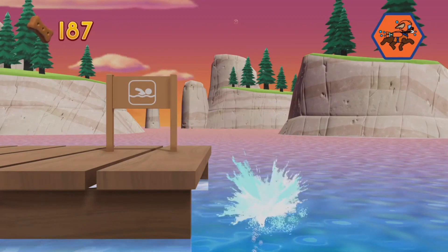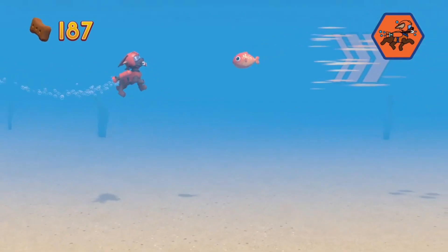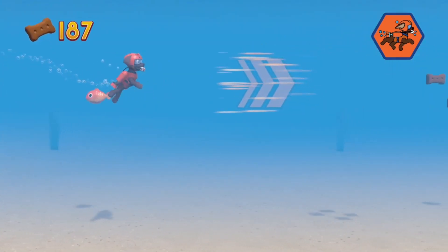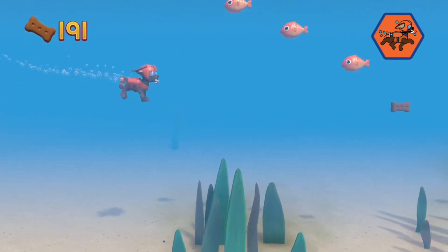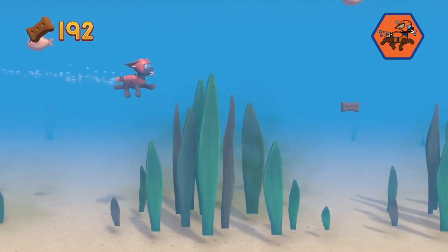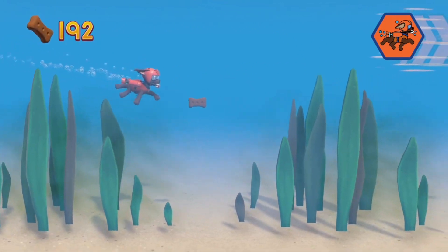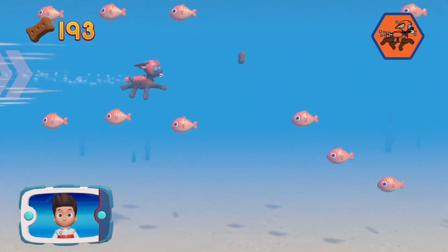The game takes place over eight different locations from the TV show including Farmer Yumi's Farm, Jake's Mountain, Desert Canyons, Underwater, and a variety of others. The game features very simple puzzle platforming sections, collecting pup treats and Paw Patrol badges.